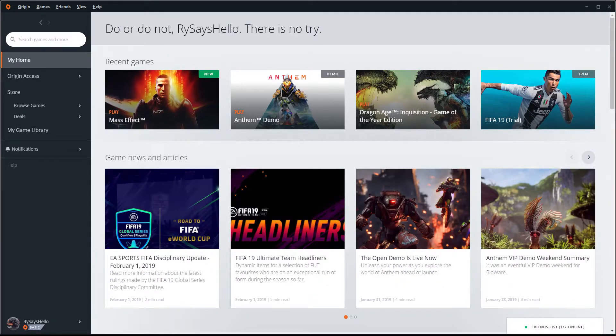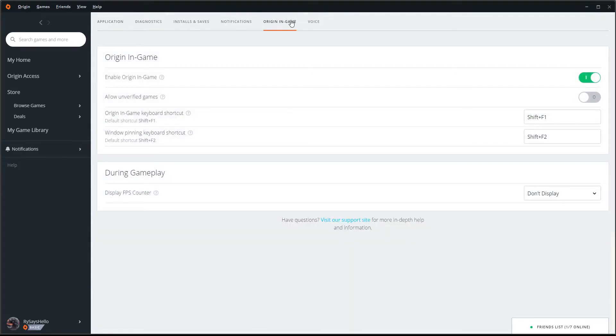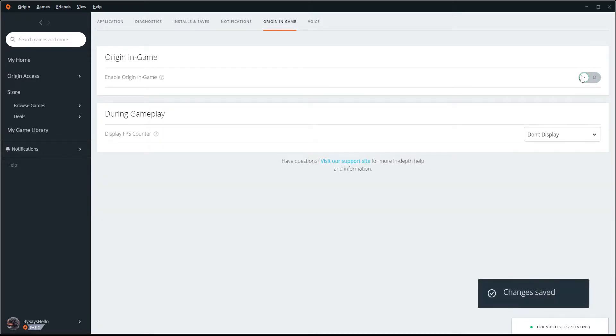So you just want to exit the game, and then go to the Origin client. In the top left where it says Origin, click on that and go to Application Settings. You want to find the Origin in-game area right here and click on that. What this is is just the Origin overlay — it allows you to communicate with your friends while you're in-game without alt-tabbing. For this single-player game you're probably not going to use that much, so you might as well just keep it disabled. All you have to do is disable this, and it should result in fewer frame drops on the Galaxy map.